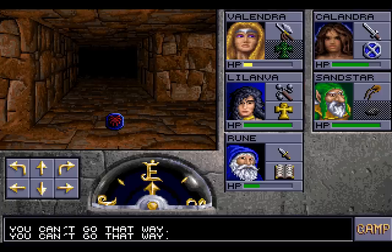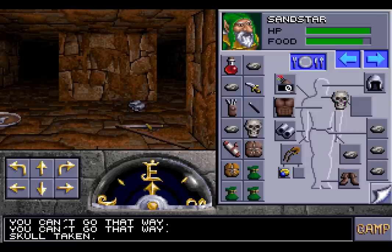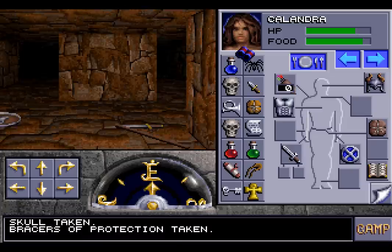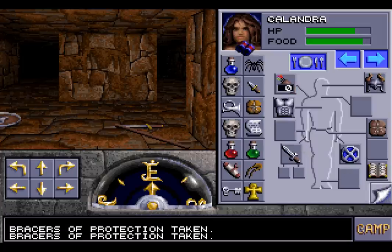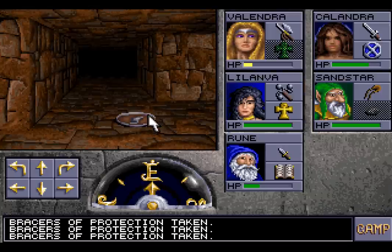Is everyone alright? I am fine, Calandra, but these wounds could do with some healing. We'll heal them later once we've made sure there are no more enemies here. Bracers of Protection — those would be handy. Minus two. Okay! Those are substantial! Really substantial! What's the downside? It doesn't look like there is one — it just looks like they're really good.